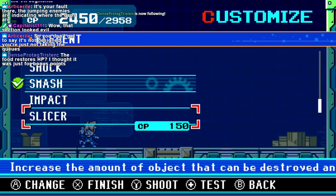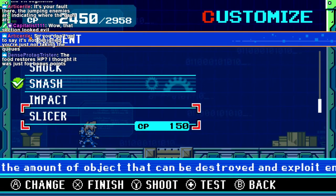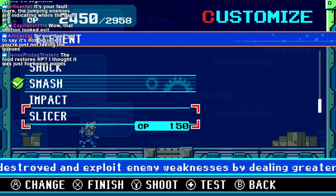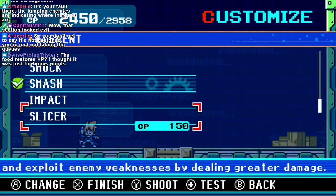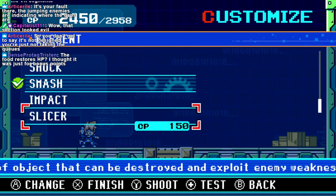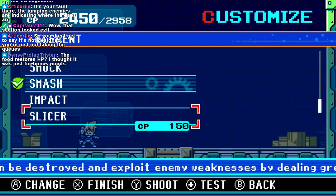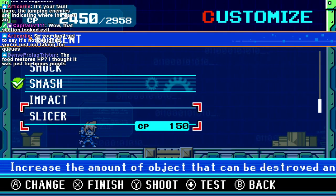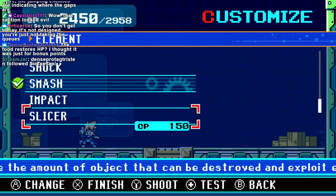Looking up Mighty Gunvolt Burst weaknesses. This is one of many things I hate about Classic Mega Man weaknesses — one, they make absolutely no sense; two, they're usually overpowered, at least in Classic Mega Man. In this game they're actually, at the very most, double damage and zero stun. I think they deal less than double, but I could be wrong.